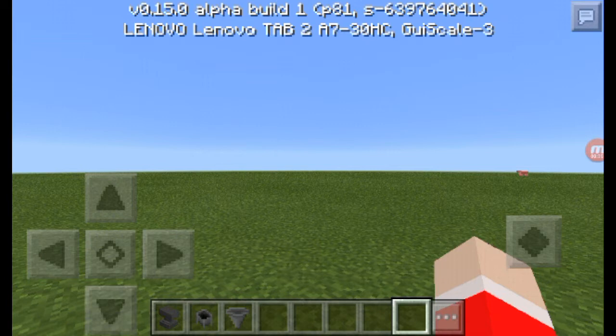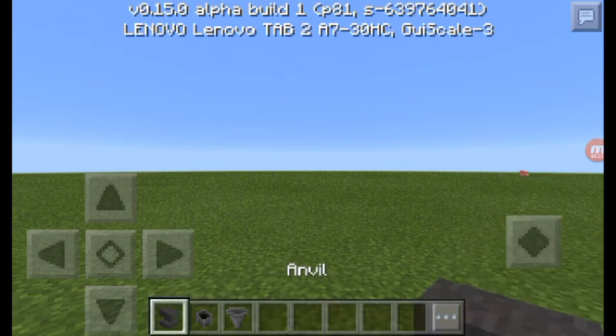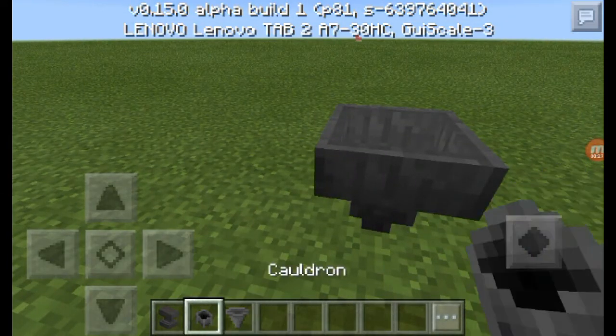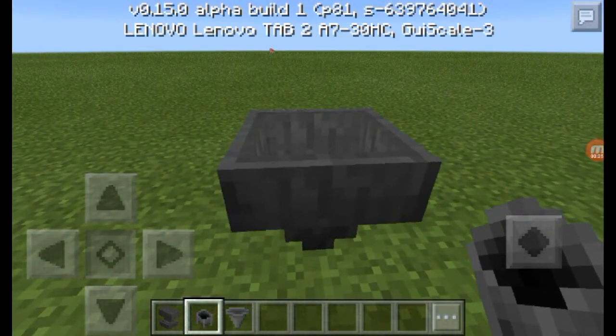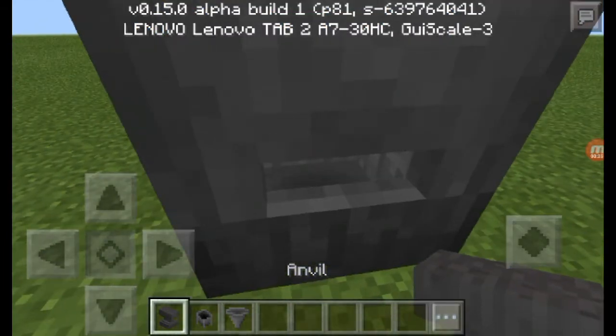Shout out to Magma Musen for making this — I'm going to be inspired by him. So let's make it. It's pretty easy: you need a hopper, cauldron, and anvil. First, put the hopper down. Next, on the top, you need to crouch to place the cauldron on top, and then the anvil on top of that.